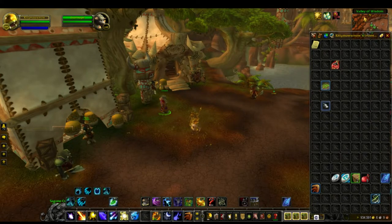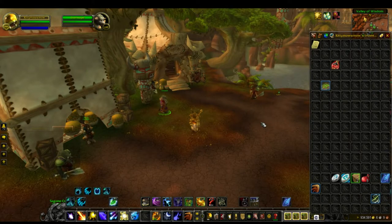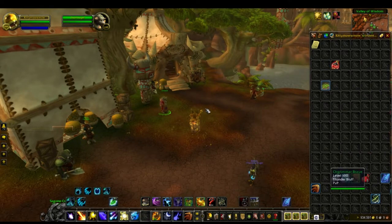The toy drop chance is around 15%. If you don't get the toy you're always going to get Nether Shards. There are three ways to see the demon: if you're a Hunter you have tracking demons, if you're a Demon Hunter you have Spectral Sight, and if you're everyone else you need the Elixir of Detect Demon. You need this in order to see the demon, and most groups require it.